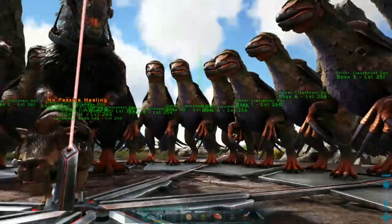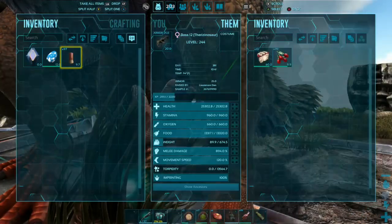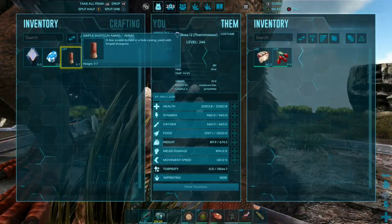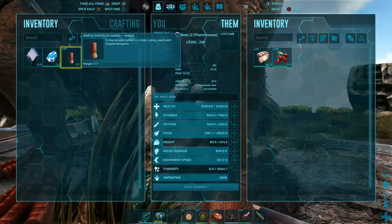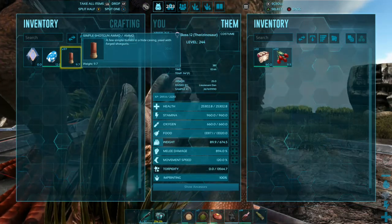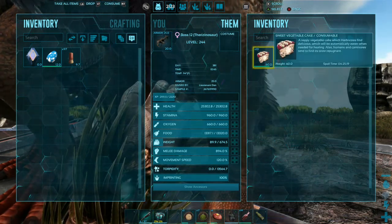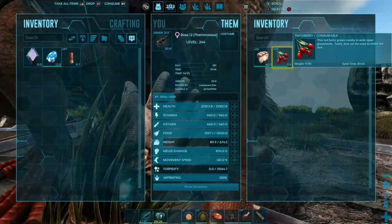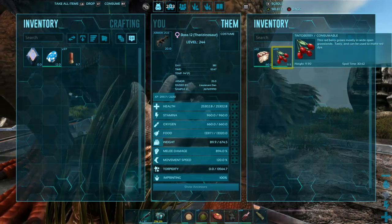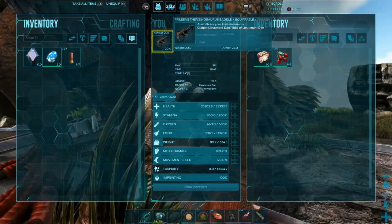As you can see here, we have the therizino army with 25,000 health and 800 to 1,200 melee. We have given them veggie cakes for this round. However, in order for this to work, you're also going to have to add berries into their inventory, otherwise they'll just eat the veggie cakes without any reasoning or benefit.